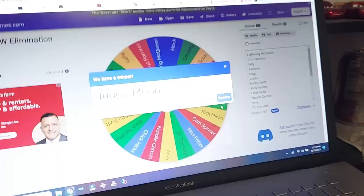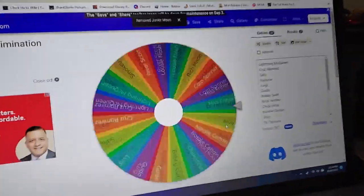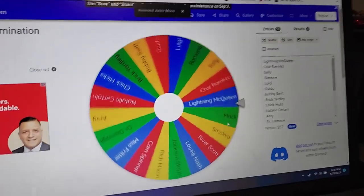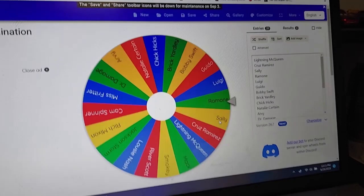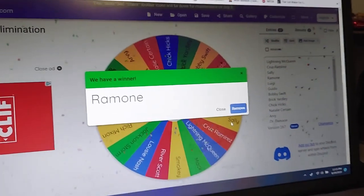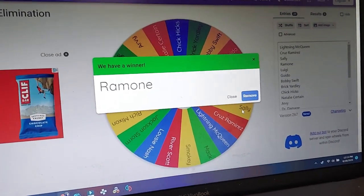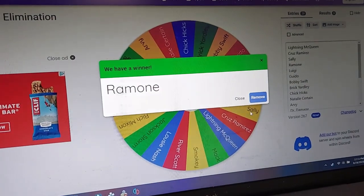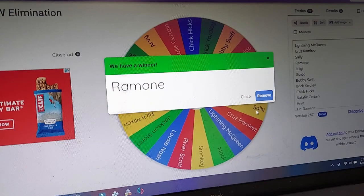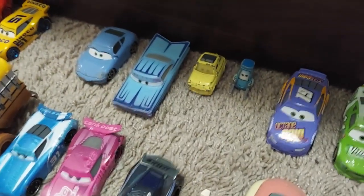Alright, with that said, let's get on with our next character. Let's move Junior Moon from the list. And the next character that's going to be eliminated is the character who got the shortest end of the stick as far as voices were concerned. Although Ben Roush is pretty much up there, Ramon kind of sounds like Demo Man if he had drugs and alcohol at the same time — and we know how much TF2 Demo Man loves alcohol.